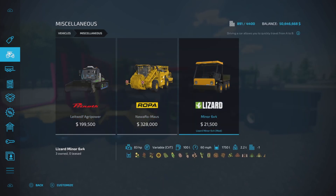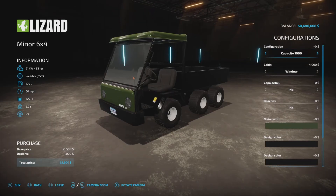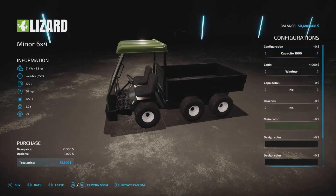The Minor 6x4 is $21,500, 83 horsepower, variable transmission, 100 liters of fuel, 60 miles per hour — that's quick — 1,750 liters capacity in the dumper/tipper type, 2.2 tons, and seven slots.